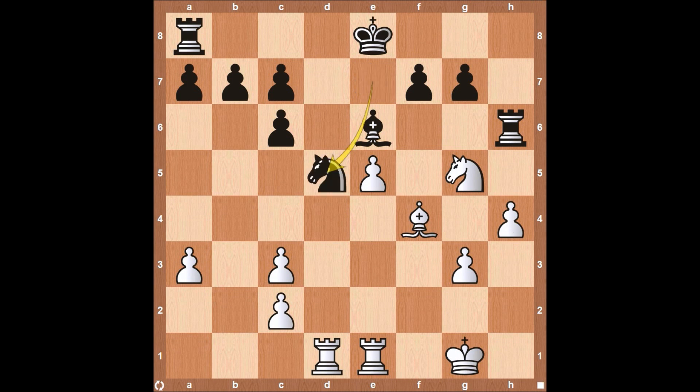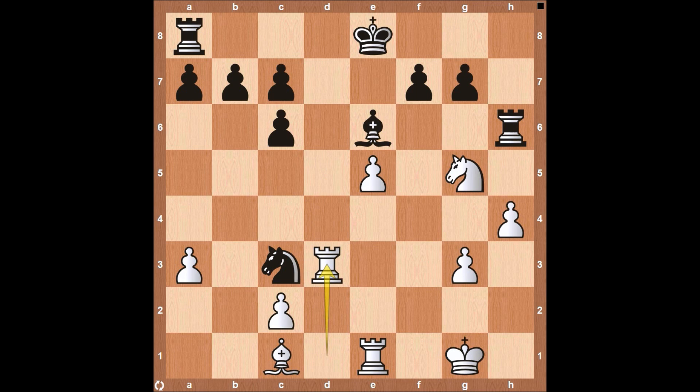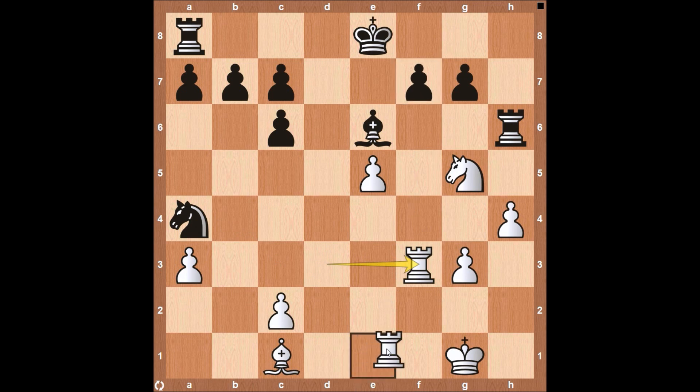Now we see the Knight coming down to D5, attacking both the Bishop and the pawn on C3. Bishop comes back to C1. I thought for sure we would see Bishop down to D2, which would protect the pawn, but MVL decides instead to bring his Bishop back to C1 — the only reason he would do that is he has a plan to get back some material, because he's giving up a pawn right now. Alexander Grischuk definitely has the upper hand in this position. Rook to D3 attacks the knight, Knight comes back to A4, Rook to F3 attacking the square on F7, preparing to double up with the Rook over on F1. But the Bishop on E6 is doing a good job of holding on to that square for the time being.